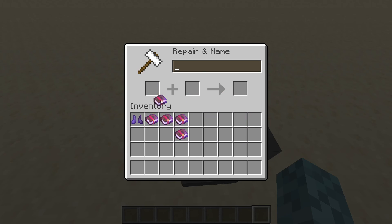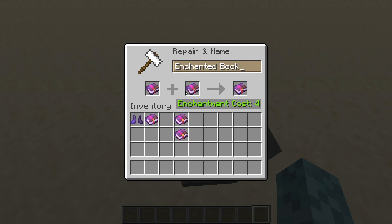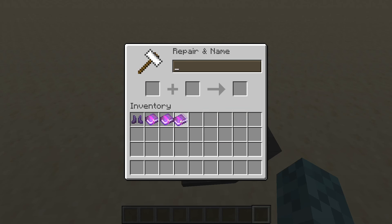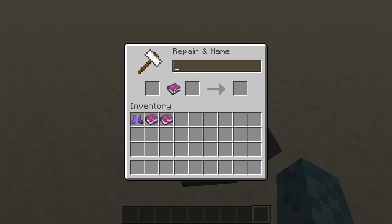All I'm doing is combining these pairs of books. This one's 6, and if we switch the order it'll be 4, so go ahead and do the cheaper one. Then this one is 2 and the other one is 3, so we're going to want to use Mending in the right slot and Unbreaking in the left slot. And there we go — our books are now combined, so we have four different items to combine together.